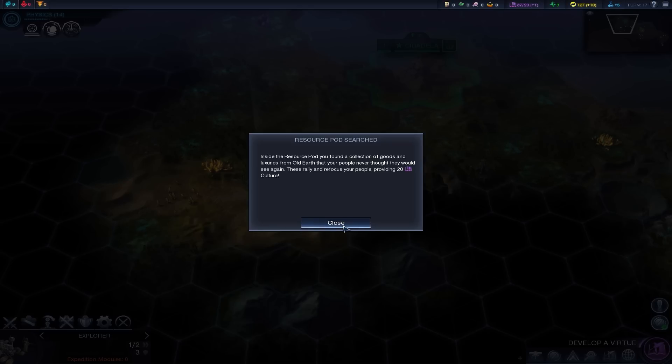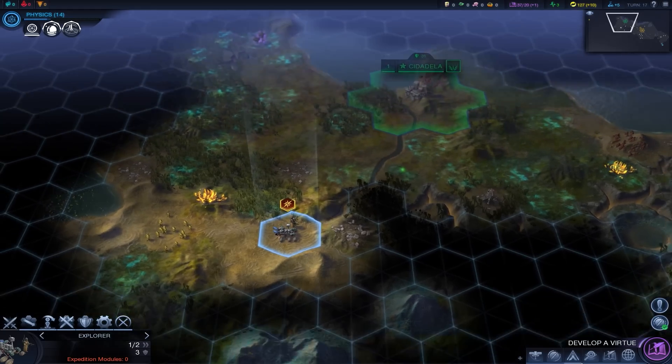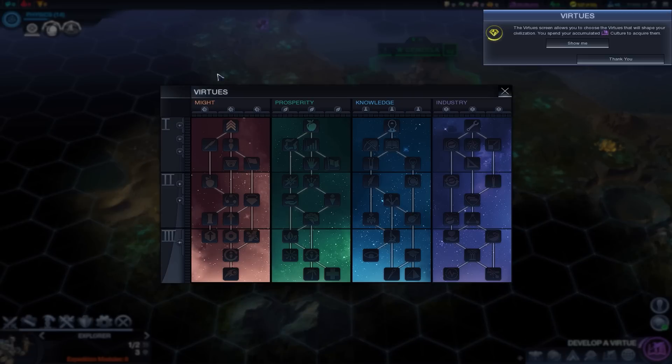There's a resource pod — a funnel collection of goods providing 20 culture. So we actually developed our first virtue, which is pretty much like the policy system of prior games. The virtue suite allows you to choose the virtues that will shape your civilization. You spend your accumulated culture to acquire them.